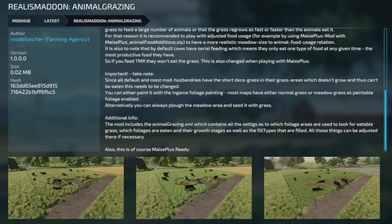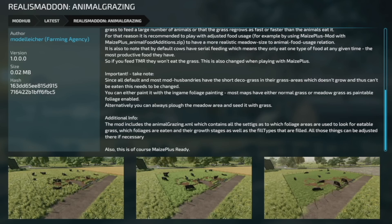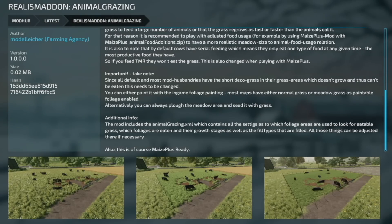There are a couple of important things to know ahead of time. Since all default and most mod husbandries have the short decoration grass in their grass areas — which doesn't grow and thus can't be eaten — it needs to be changed. You can either paint it with the in-game foliage painting (most maps have either normal grass or meadow grass paintable foliage enabled), or you can plow the meadow up and seed it with grass. Both of those work.